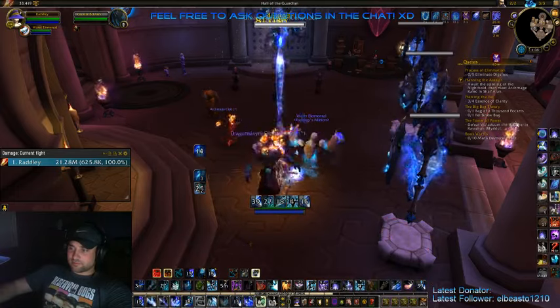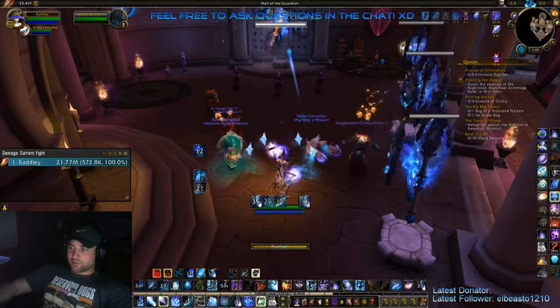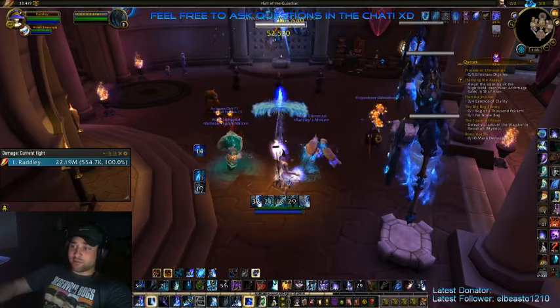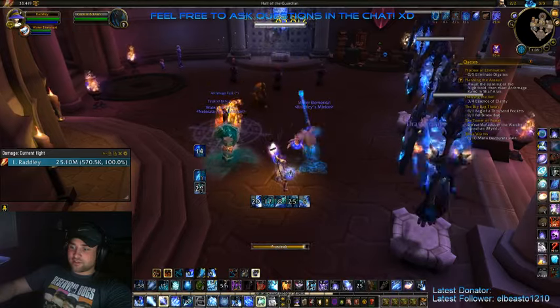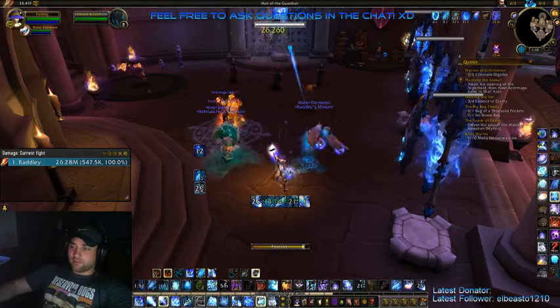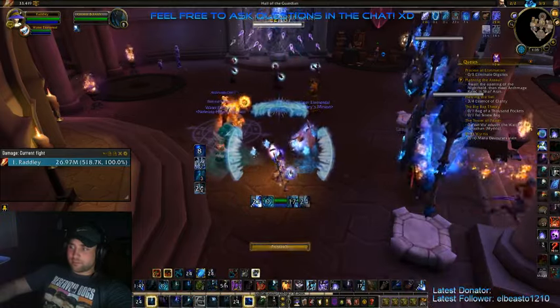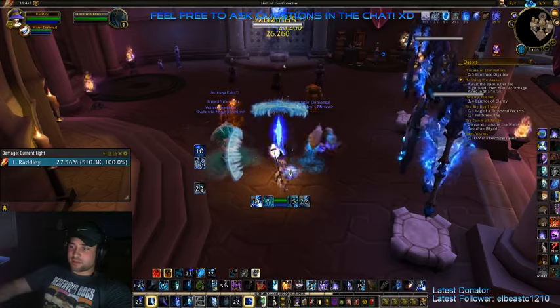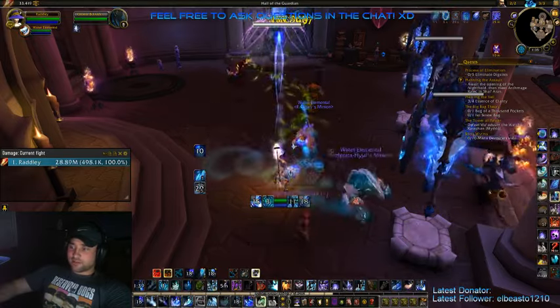Put that in. Frozen Touches is back up — make sure you use it right away. You need to make sure you're rotating things as fast as you can, and then you pray for Bruyax. My Water Jet came back up, gotta use that. There's some good Bruyax there — that's gonna help us a lot.